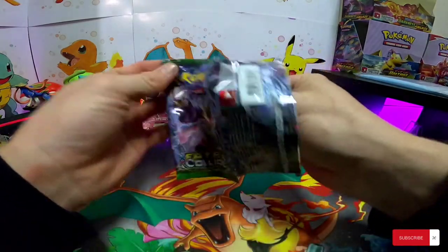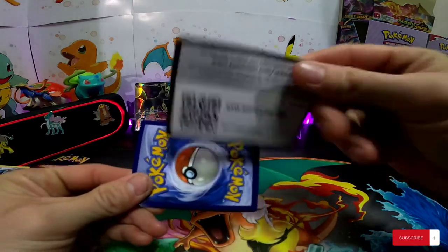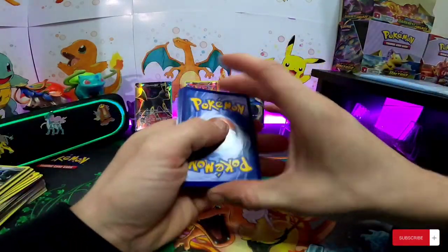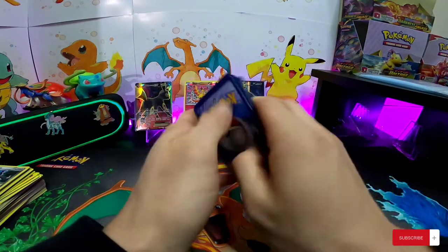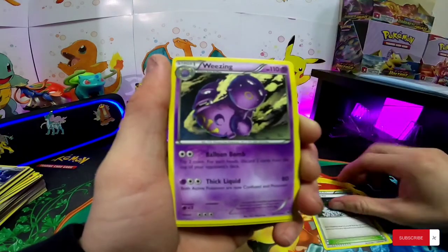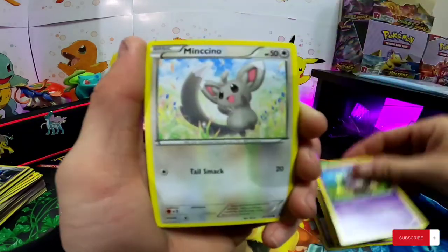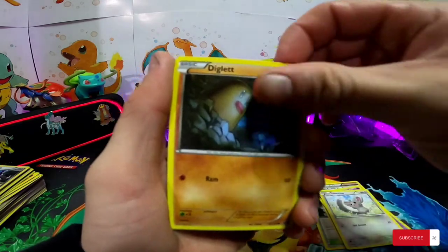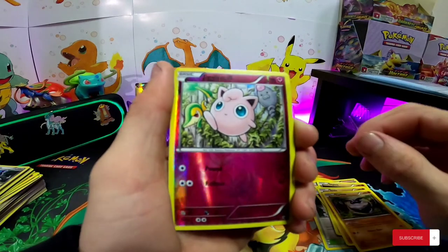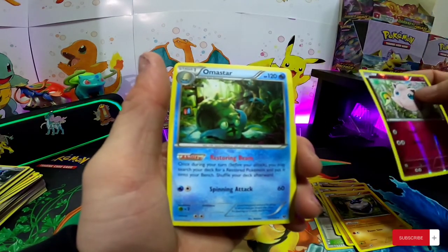Last pack, guys, here we go. We got ourselves a white code card — we do not. Stadium trainer card, Berry Garden, Weezing, Team Rocket's Handiwork, Coffin, Diglett, Ralou, Carving, reverse Jigglypuff, and we got Amistad.